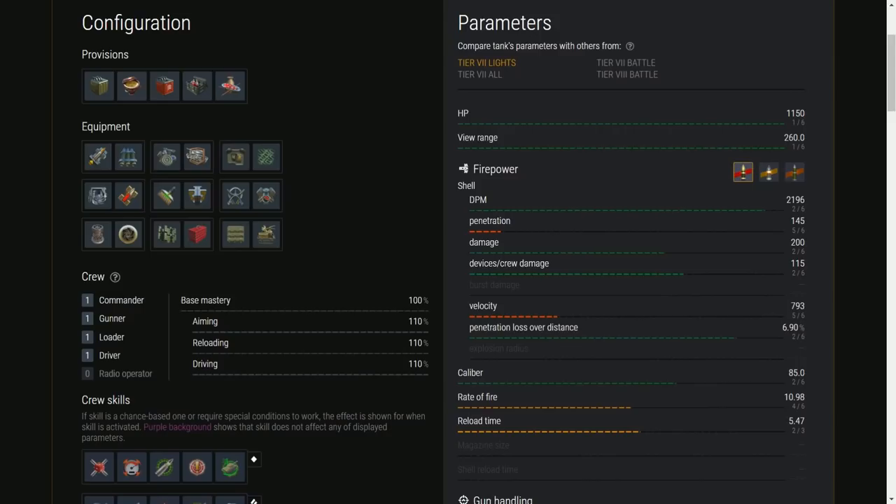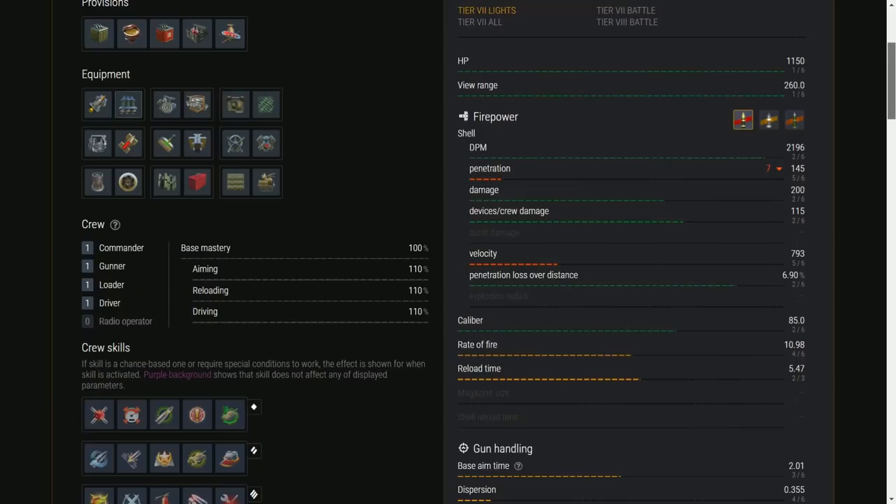A quick look at the HEAT — 250 pen — glorious. You don't need a lot of HEAT, but if you are in bottom tier battles against tier 8, it's very handy to have that. If you fit calibrated shells it goes to 275, and even your AP shells go up to around 152 — not brilliant but useful. You get 200 damage per shot, brilliant stuff, on an 85mm caliber.